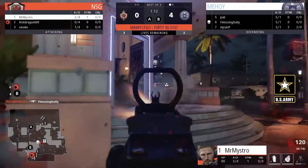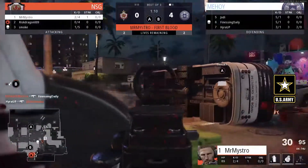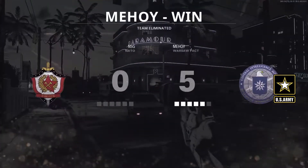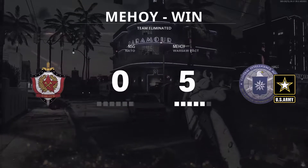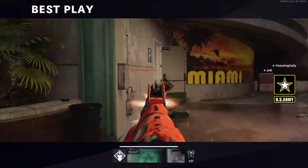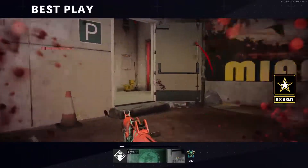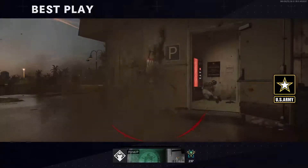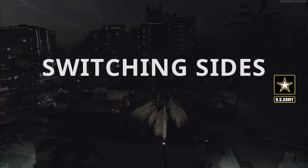This is going to be a B hit. You're going to see a first blood come out of NSG, but that round's over. In the first map, Finessing just didn't really have anyone to shoot at because Hyra and Jody were cleaning absolutely everybody up. Another quick two-piece there out of Hyra, shutting down the push, but gets taken out. Doesn't matter though.